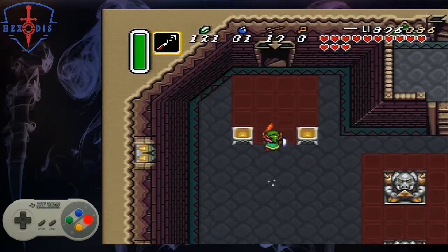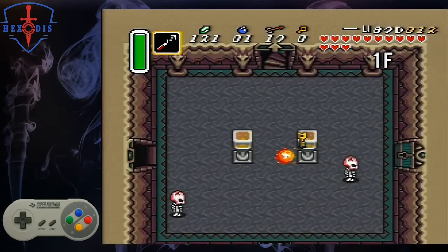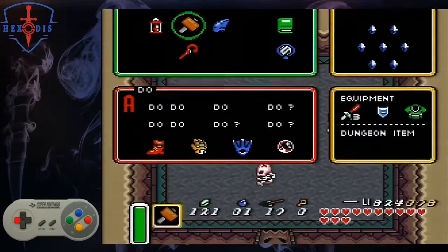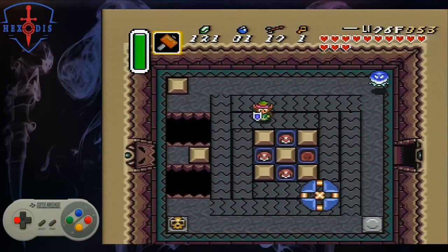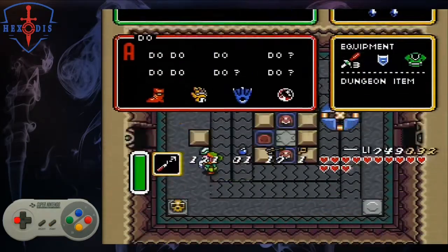Jump off the ledge, dash left, and dash up to the stairs. Switch to your hammer, and go through the left door. Pick up the pot in the bottom right and pick up the key. Hit the right whack-a-mole, and then the left whack-a-mole, and push the block. You should beat the bumper in this way.